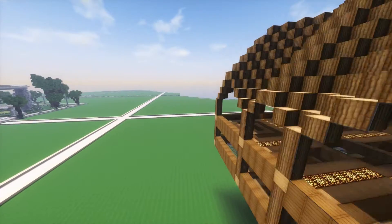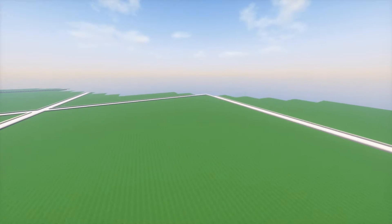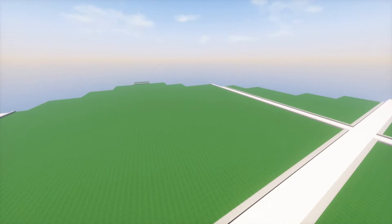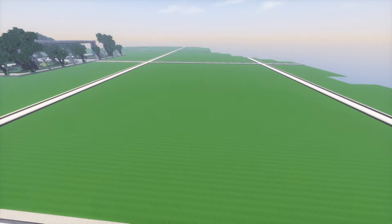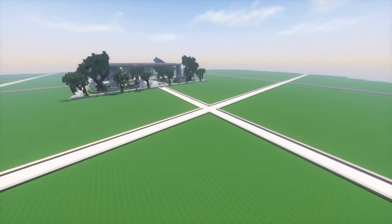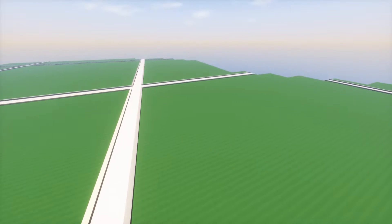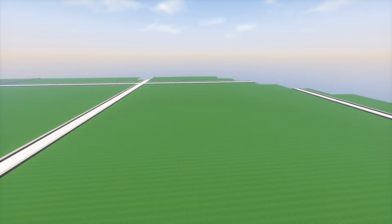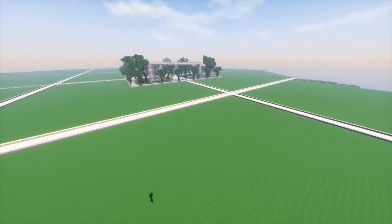It doesn't look like there's anything else around here. So yeah, we want to get people out here to build some stuff. If we like what you build we will give you builder status — if you can show us that you're a really good builder. That means with builder status you can build in Magoo Craft City on survival. Now that is regulated however, so it's just the spawn area on Magoo Craft City. That was one of our cool little perks of building in creative.